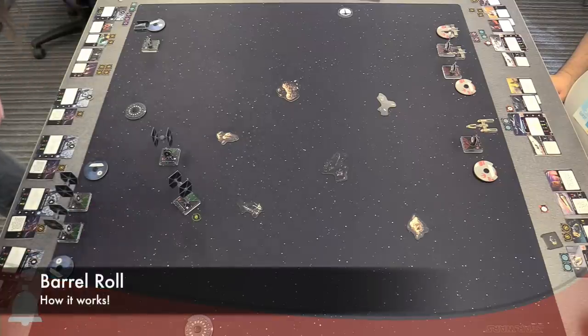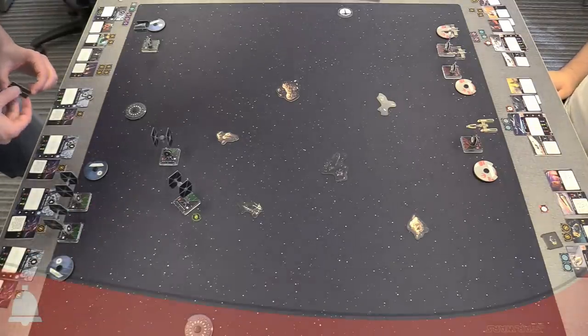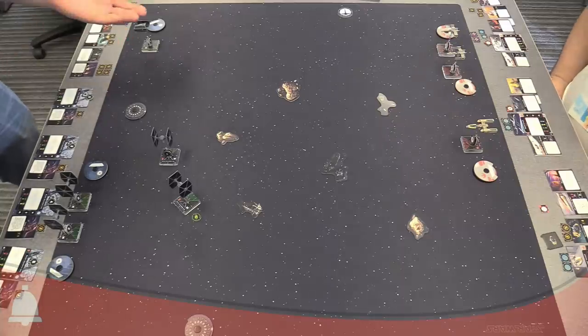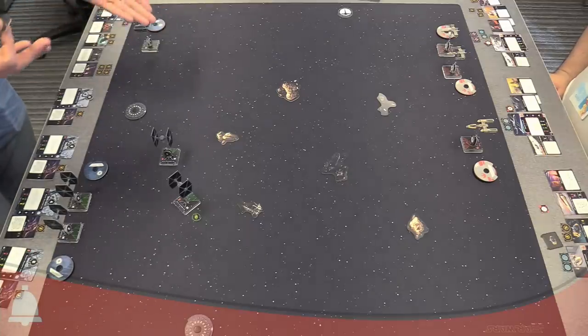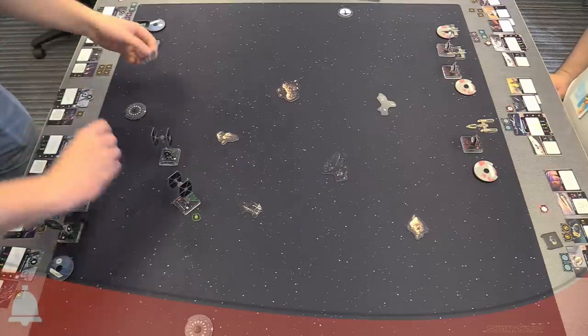I'm actually going to do a barrel roll. If you barrel roll and end up overlapping an obstacle, you just fail that action. If all three positions were overlapping, you just can't do it — the action fails. You don't get to go back and focus instead. The game is a little more harsh in that regard.